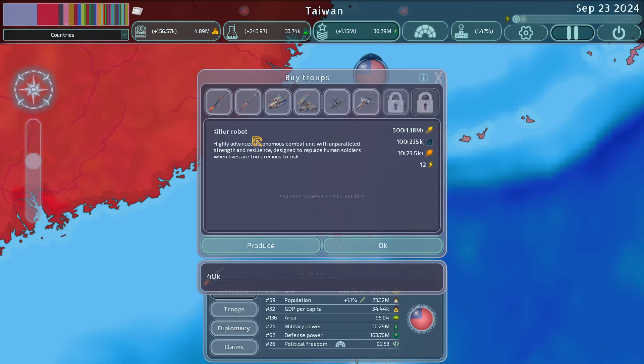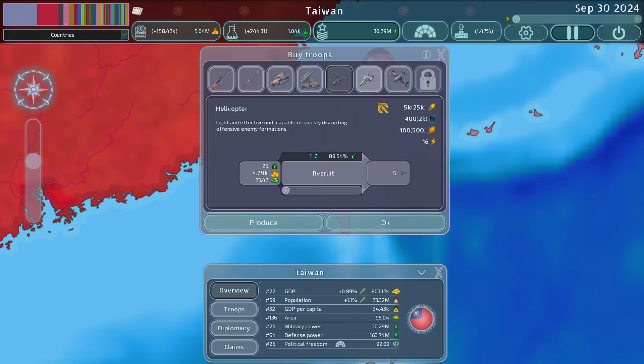This budget needs to be at 30 to 40 percent maximum for you to sustain that, and you need to have the population to continue recruiting. While you're buying units, production will be paused until you get through the queue. Now, the new units in the game are helicopters, drones, and killer robots — drones and killer robots are unlocked later in the game.